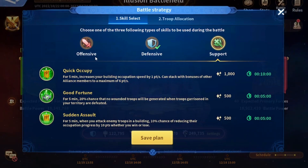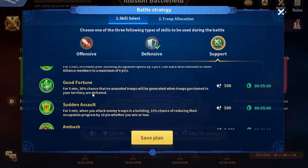The support role is very important, but it's not used as much as defensive or offensive because just one person on each tower is enough. Quick Occupy helps you take towers faster — if you have one unit inside the tower it increases building occupation speed by 1 point per second, and it can stack with other alliance members up to a maximum of 6 points per second, so make sure to use this while occupying a tower. Good Fortune has a 20 percent chance of not generating wounded troops whenever your garrison is defeated.